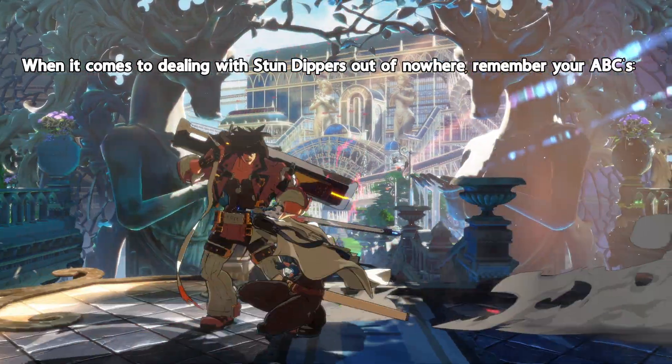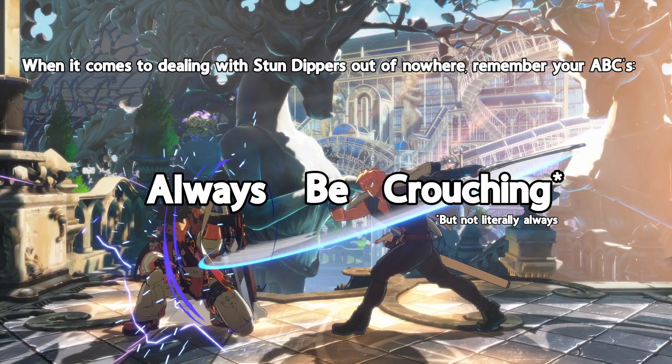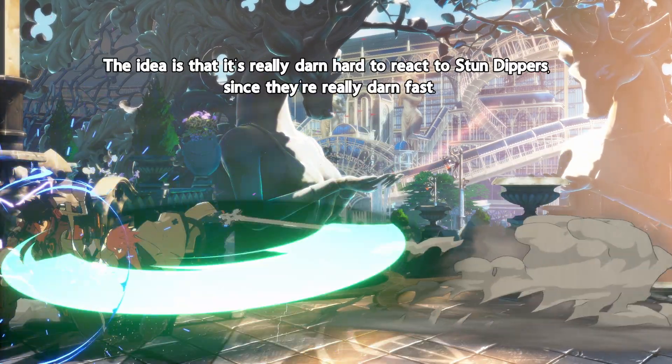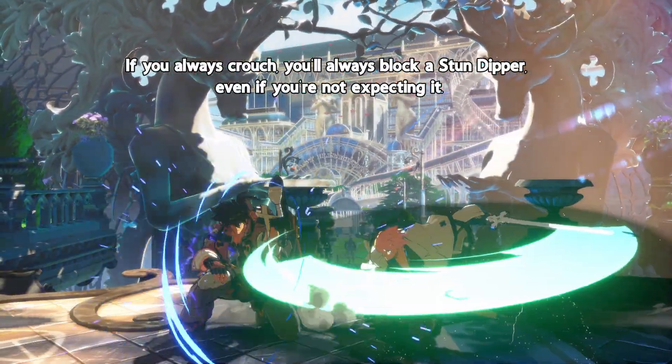When it comes to dealing with Stun Dippers out of nowhere, remember your ABCs: Always be crouching. The idea is that it's really hard to react to Stun Dippers since they're really fast. If you always crouch, you'll always block a Stun Dipper, even if you're not expecting it.